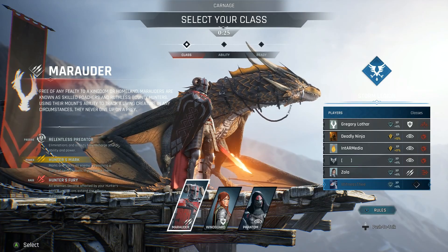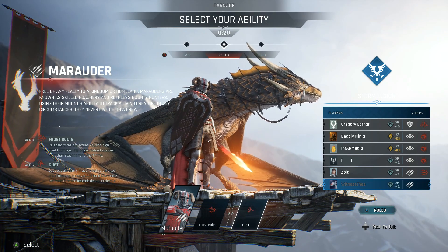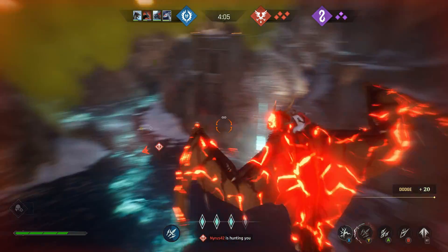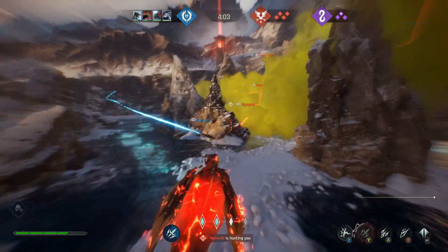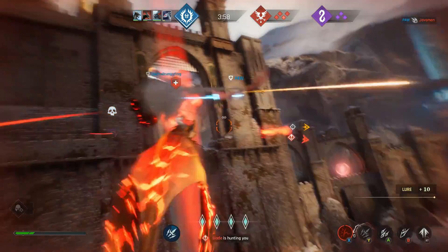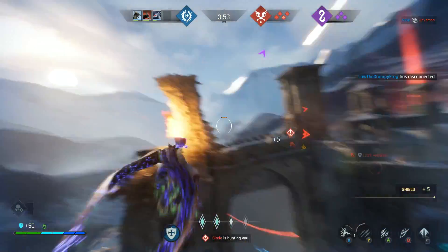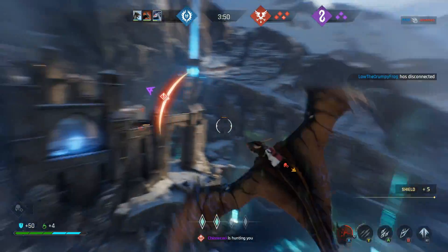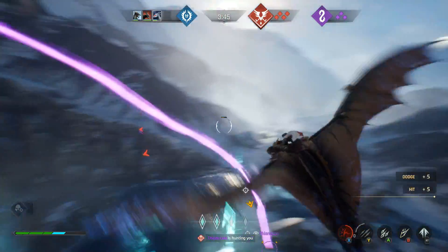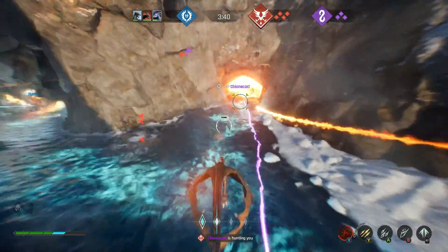The Marauder, on the other hand, has access to Frostbolts and Gust. When you're first starting out, pick Gust. While the Marauder is one of the most tanky and offensive classes, it doesn't have much in the way of defense. Picking Gust when you're first learning this class is crucial, as it gives you some sort of defense when you get barraged with fireballs. The trick with Gust is to make sure you wait until you see fireballs coming at you, indicated by the red ring toward the center of your screen. If you time it right, you can get yourself out of a lot of sticky situations, especially because the ability has two charges.